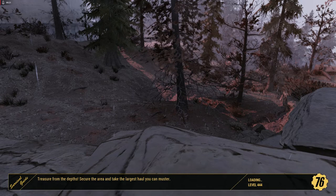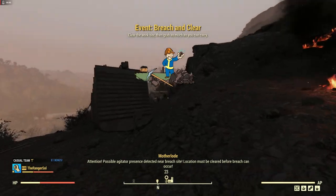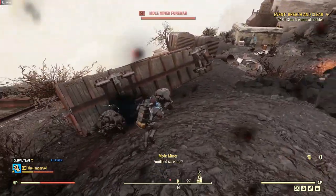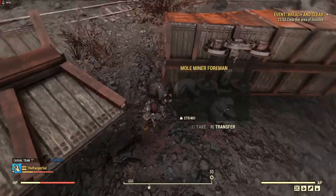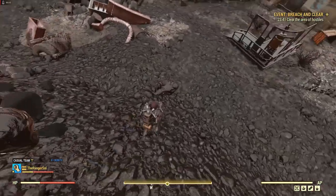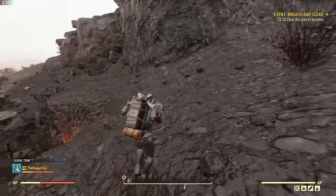We're going to have to help unload the Mother Lode drilling machine. Possible agitator presence detected near Breach Site — the area must be cleared before the breach can occur. We have to clear all the Mole Miners in the area before the big drilling machine, the Mother Lode, will spawn. This event will spawn for anybody, but you'll need a Hornright Executive card to unlock about half the containers on it.